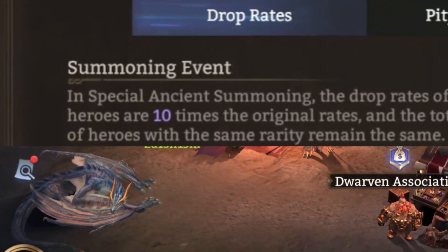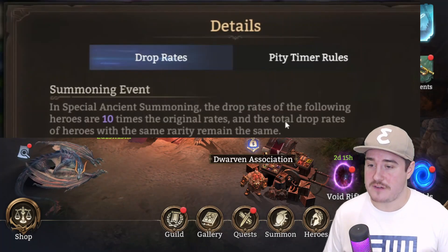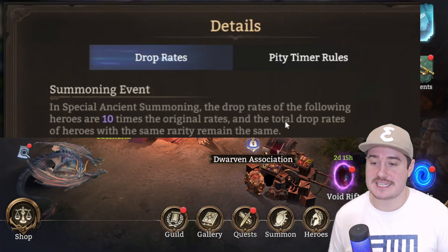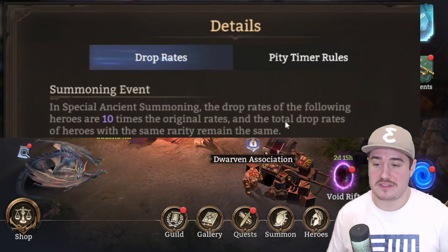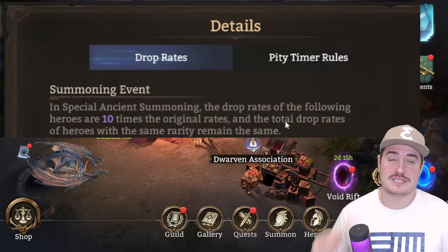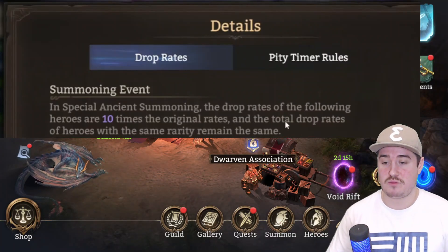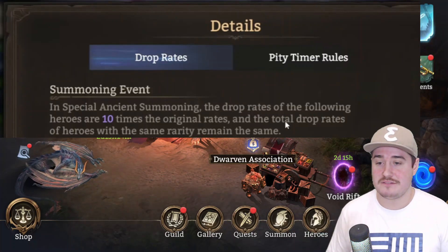In a 10x, the rate up applies not to the first instance of RNG when the hero rarity class is determined, but the second instance when that actual hero is determined. Here's a blurb from the Morrigan 10x: 'In special ancient summoning, the drop rates of the following heroes are 10 times the original rates and — this is the important part — the total drop rates of heroes within the same rarity remain the same.' The rate up applies to the rate of the specific hero.